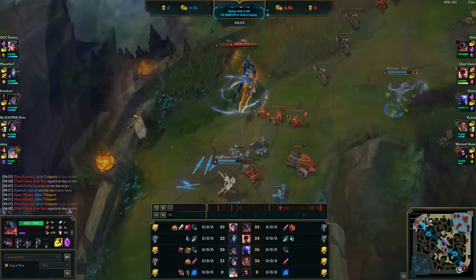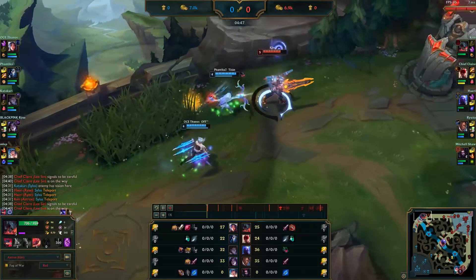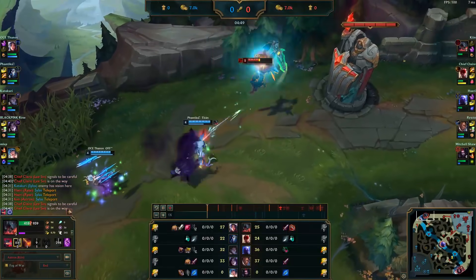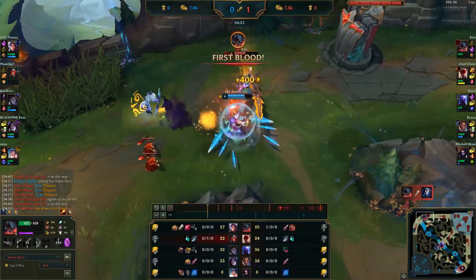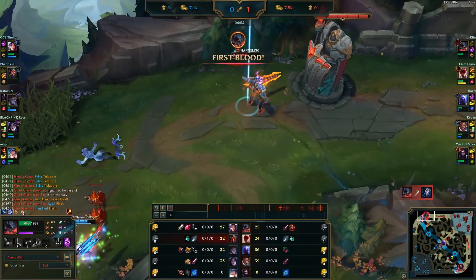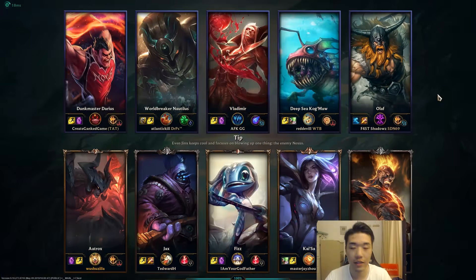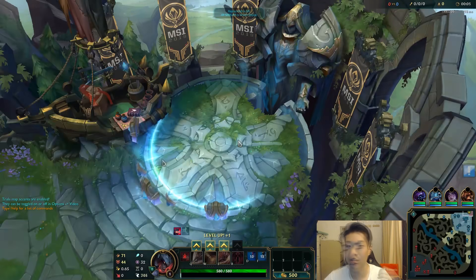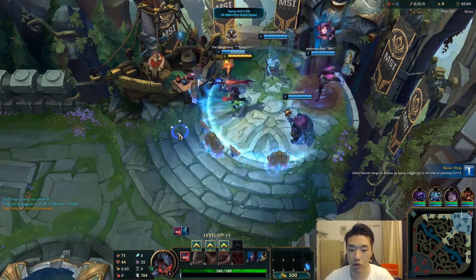Just want to go over the combo really quick for Aatrox. You just use your Q, then your W, and then you mash your Q twice. Obviously you weave in your auto attack at least after the third Q — on screen is an example. You should use your E whenever you need to reposition, but make sure you land your first Q, that's pretty important. It's also very important to land your W right after you knock them up with your first Q. After that you just spam your second and third Q, and you can reposition with your E if you want to.